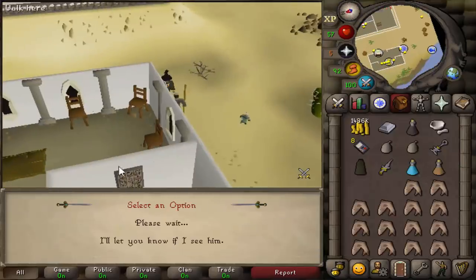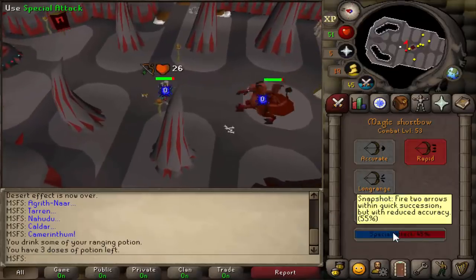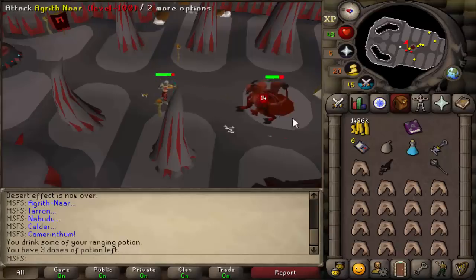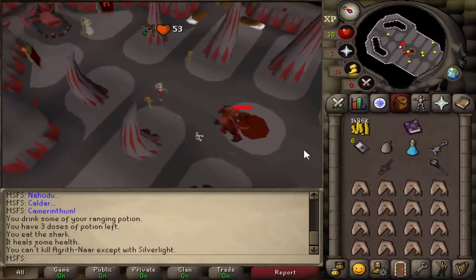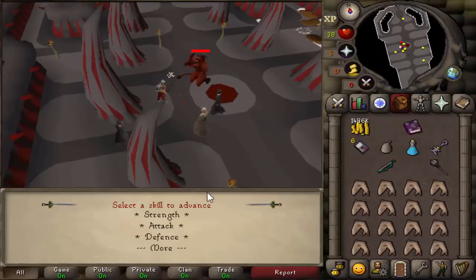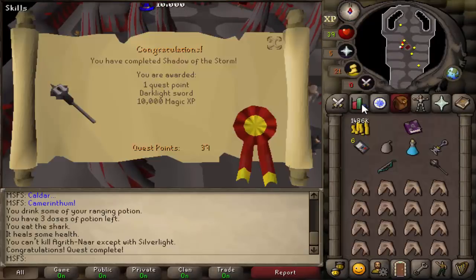Next quest we need to do is Shadow of the Storm. We're going to fight a level 100 — fire boss might be better for me to tank than his melee attack. He's dead — but I have to kill him with Silverlight. He's dead now, nice. We're going to use it to get our magic up — 10k magic XP.